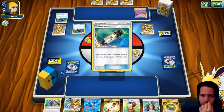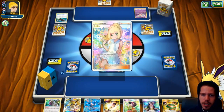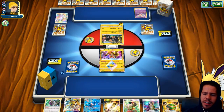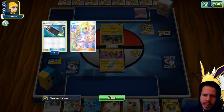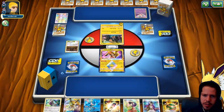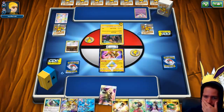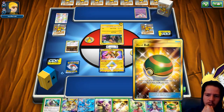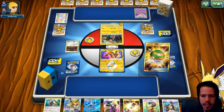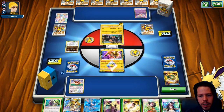The opponent played a double Electro Charger plus an Electro Power, which seems like a waste of resources just to draw 3 extra cards with a Lillie — trying to thin out their hand. Unfortunately right here we won't be able to get an attack off on turn 1 because we are missing that energy.